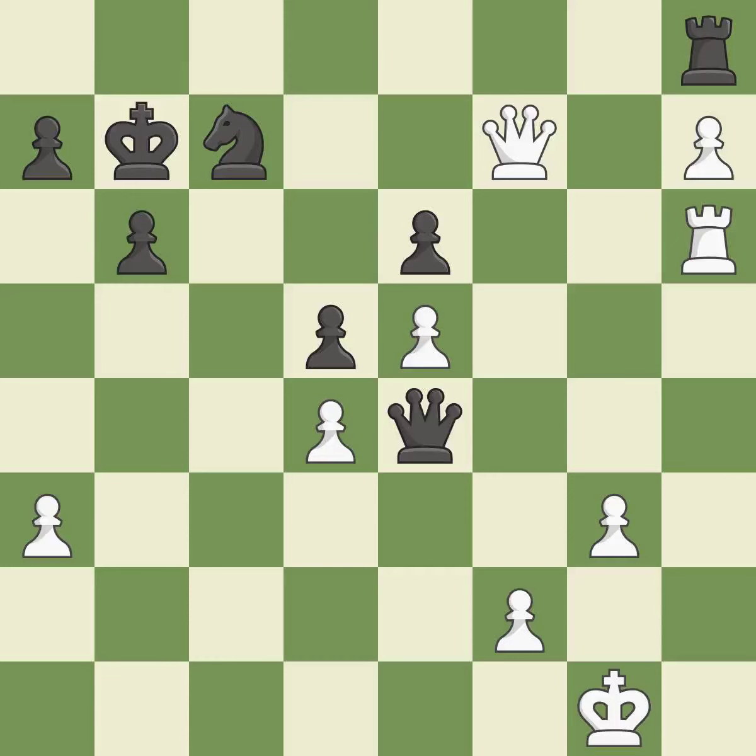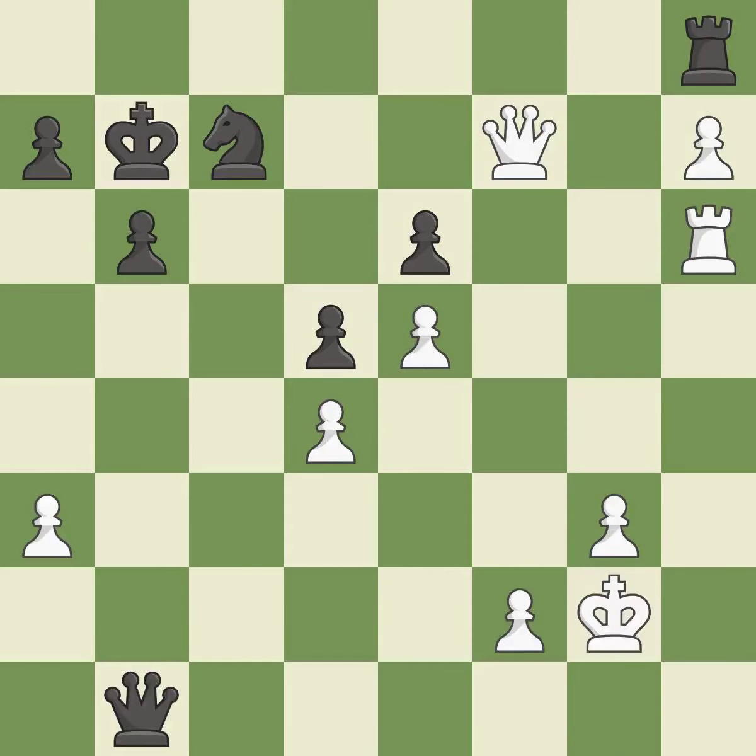This avoids the queen's check; it is quite good. What I would have advised is that; it is ideal. This moves away from the queen of checking; it is ideal. This poses a risk of winning a pawn; it is ideal. This overlooks a better way to evade the check from the opposing queen — it is a mistake.